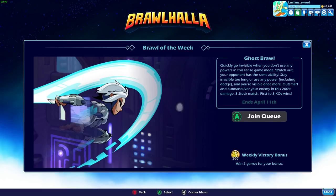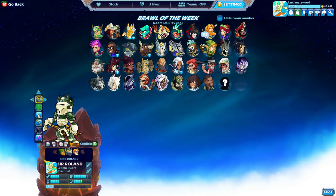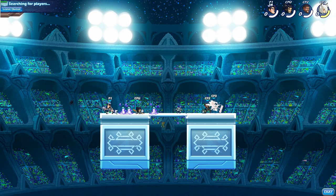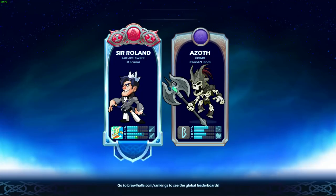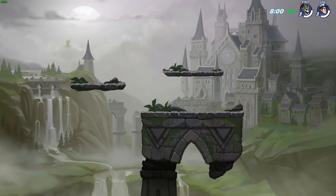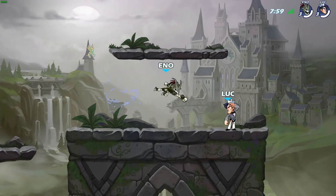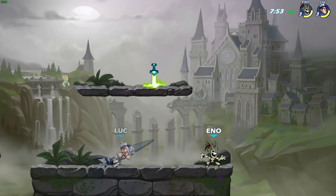Let's go ahead and do the brawl of the week. Oh it's a new one - I thought I already did the ghost brawl. Alright well, I need to win two games. I thought I did ghost brawl already. I guess I want the free 300 coins, so let's do the Mad King with the sky forged. If you didn't see my ghost brawl video - basically you're invisible as long as you're not attacking. It's pretty cool. You can still see like the little puffs of smoke when you jump and stuff like that. Also it's 200% damage.